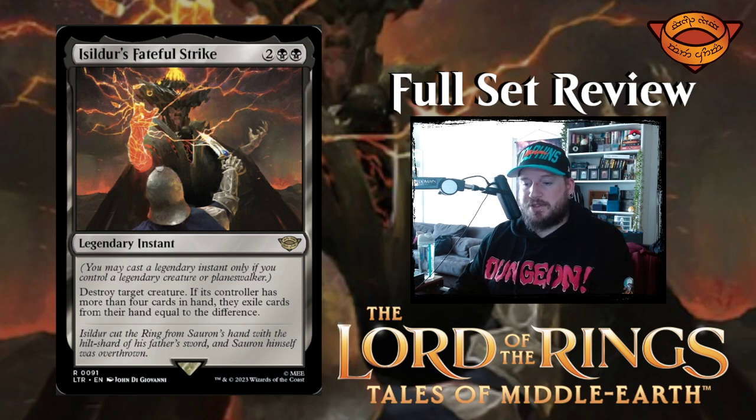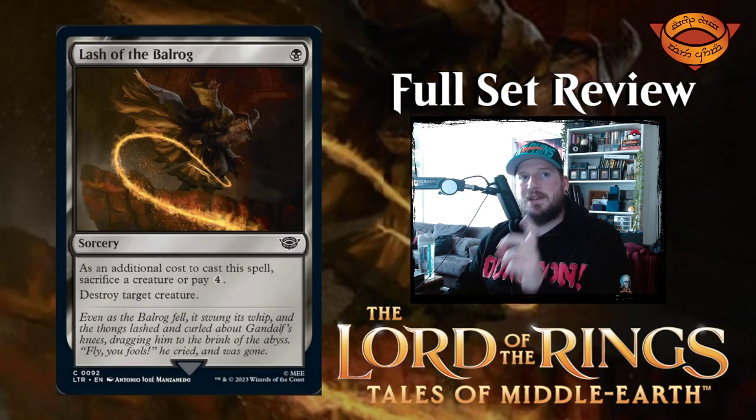Isildur's Fateful Strike destroys target creature. If its controller has more than four cards in hand, they exile cards from their hand equal to the difference — so if they have seven cards they exile three and lose a creature. This legendary instant mechanic is freaking cool. I love having a random stipulation on a card like that — you have to control a legendary creature or planeswalker. That's one thing we haven't seen so far: planeswalkers from this set. Can anyone in the Lord of the Rings franchise walk through planes?